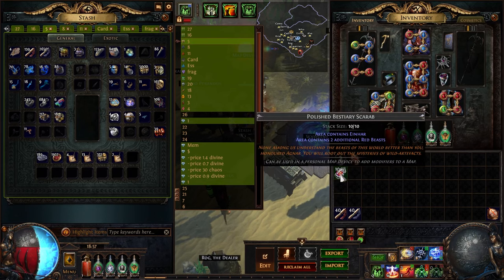For the scarab, I decided to go for Polished Bestiary Scarab. A common question is which scarab to use: Rusted gives one red beast, Polished two, and Gilded three. The rule I like to follow is just one chaos per one red beast — so Rusted for 1c, Polished for 2c, and Gilded for 3c, which pretty much never happens so I almost never use Gilded. Right now Polished are around 2.5 chaos, which is still pretty good, so if you have more investment go for Polished; if not, go for Rusted.